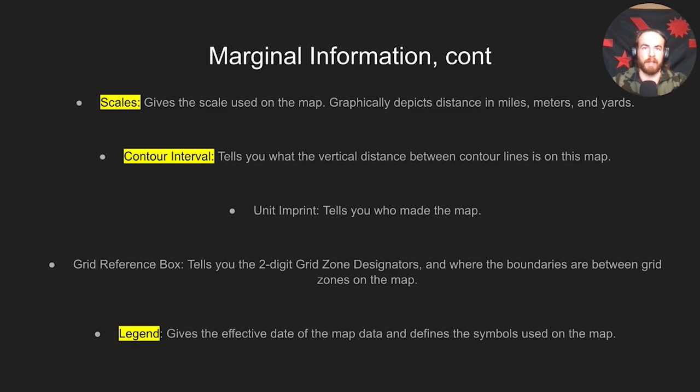The legend gives the date of the map data, which can be important. If it's an older map — older than 10 or 20 years — erosion may have occurred, and there might be new structures or roads built that aren't on the map. You might run into trails or roads that aren't shown, which is when knowing your pace count and keeping track of where you are becomes critical, so you don't mistake one road for another.